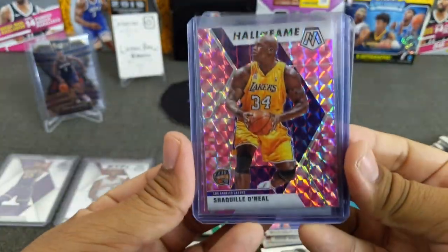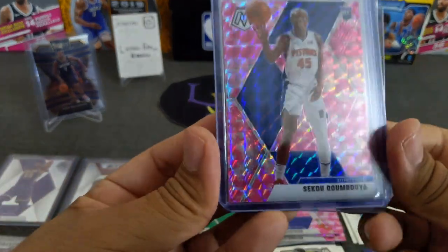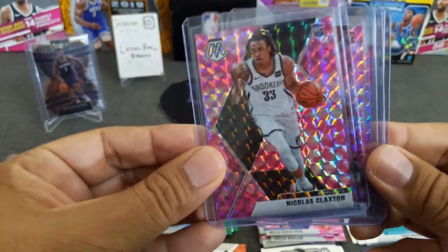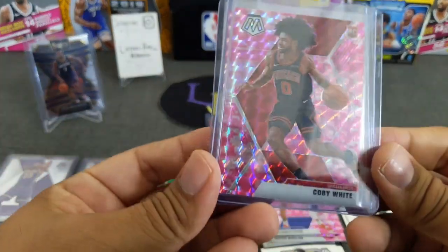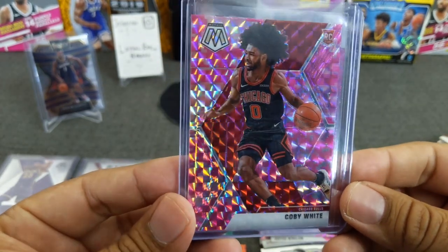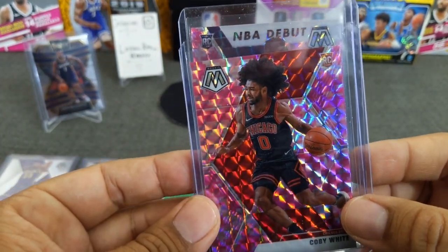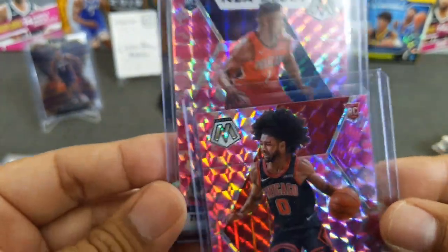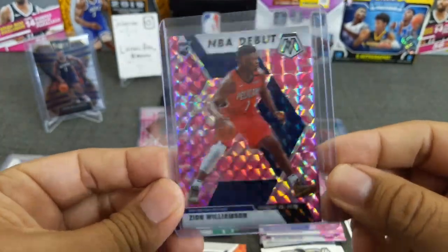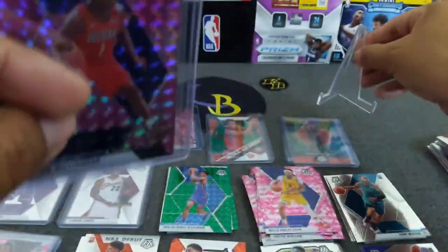And of course we hit the Shaq pink Hall of Fame — I like how they put the little Hall of Fame logo down there. Very nice card. We hit some rookies — here are the rookies. Siku rookie card, the pink camo. Nicholas Claxton. And here are the two best. Of course with the LeBrons. Coby White pink camo. And last but not least — yep, that's a rookie, up close and personal. Mr. Zion Williamson in pink camo. I think these comps are around $150 to $175 now. Banger for sure. And this was actually in the last pack — saved me.